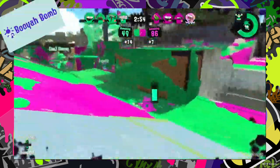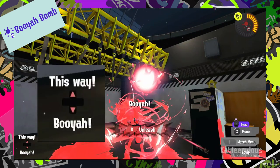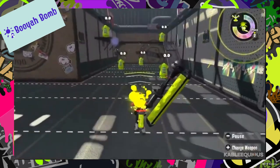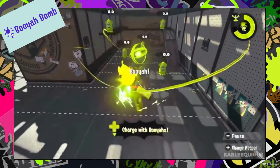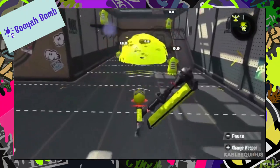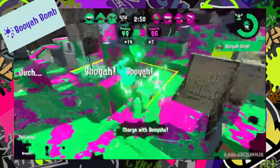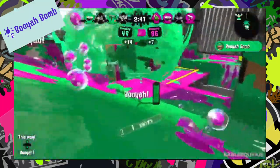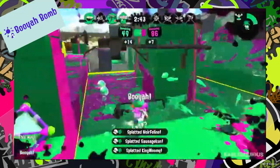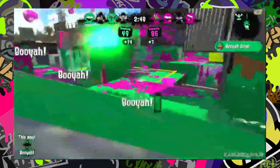Booyah Bombs are bombs that charge up using one of the two expressions you can use on your screen. In the bottom left corner of your screen, you can use your directional pad to push up to say 'This Way' or push down to say 'Booyah.' If you die, you can say 'Ouch' to let your teammates know where you died. A Booyah Bomb is powered up by these Booyahs — the more Booyahs you get, the bigger the bomb charges up until you unleash it into a gigantic ink explosion that you throw across the map.